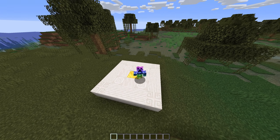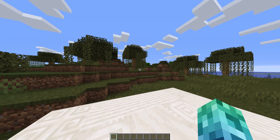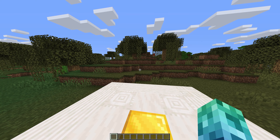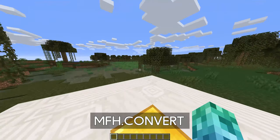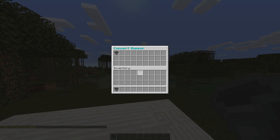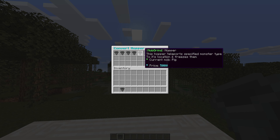While this plugin is simple, it doesn't have much setup or permissions that need to be given. If your server has an economy plugin set up, users can use slash convert hopper as long as they have the MFH convert permission. This command opens a GUI that users can convert vanilla hoppers into these modded hoppers using in-game currency. You can change the available hoppers and their prices in the config later.